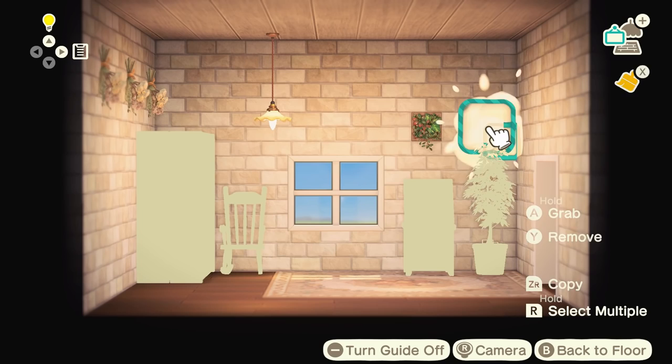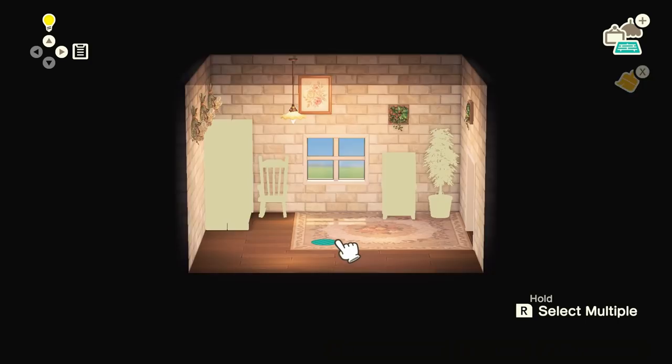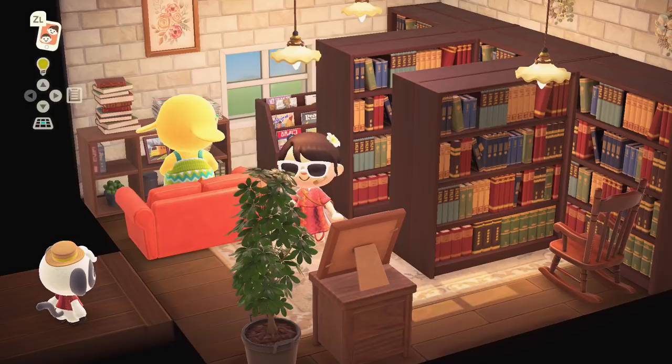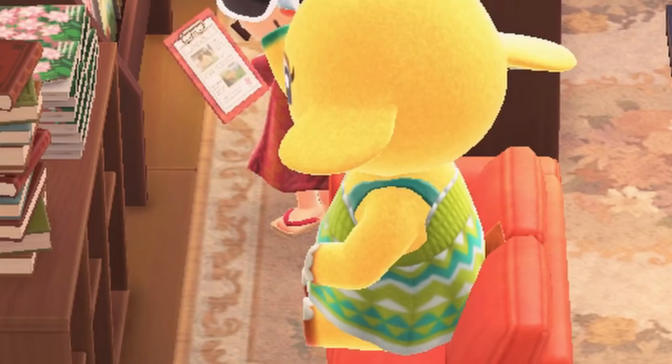I'm pretty surprised with the items they gave us — they're pretty good. Interior design isn't my favorite part of Animal Crossing and I don't think I'm the best at it, but I'm pretty proud of how this room is turning out. I just need to place this last little painting and fix up this rug. I went more for a library type vibe rather than a personal reading room, but it looks really cute — we have a bunch of books and Eloise has a little couch to sit on.